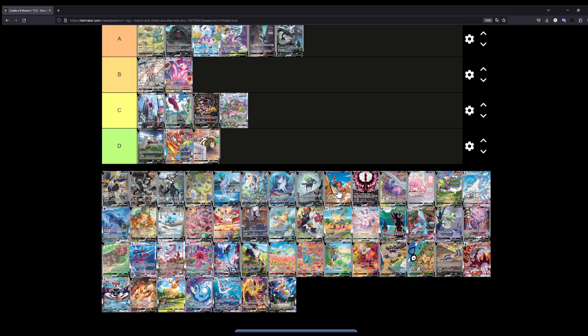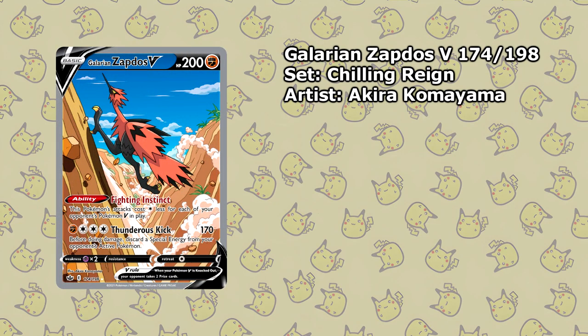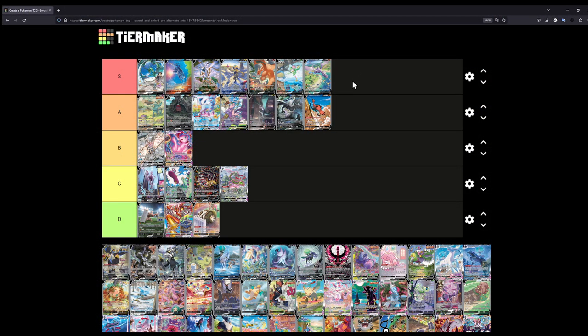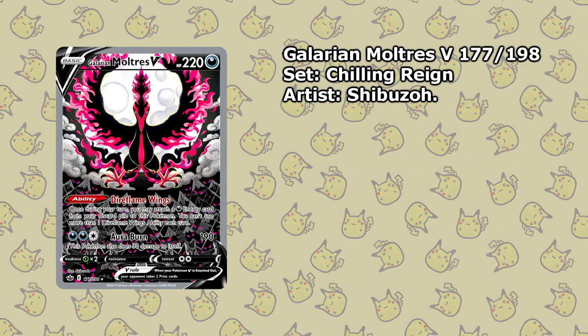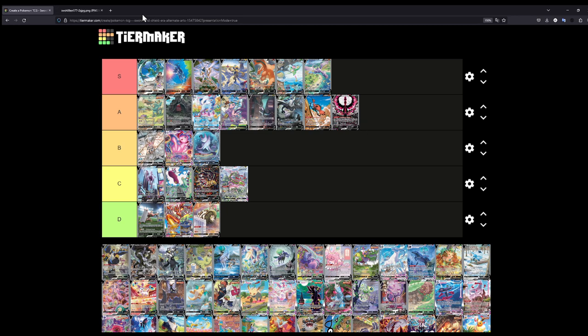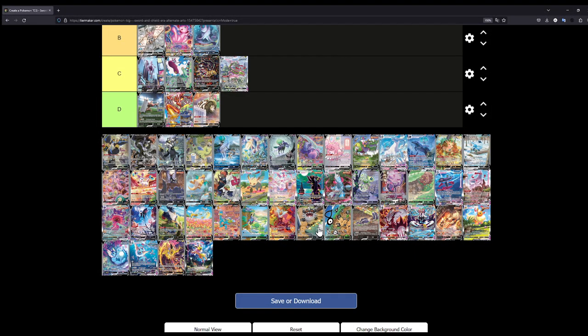The Galarian Zapdos V — running up a hill, another alternate art I actually pulled on the channel — I'll put this at A. It's cool, but it just doesn't have the S tier worthiness. For the Galarian birds: the Articuno is definitely the worst of the trio — I'll put it at B. The Moltres V looks really cool — I'll put this at S for now, I might switch this down. So we have the Articuno at B, the Zapdos at A, and the Moltres at S — similarly to how I split up the birds in the VMAX Climax ranking.